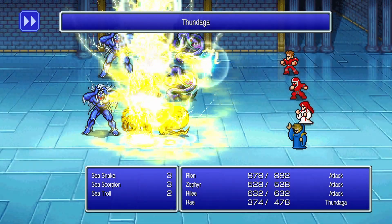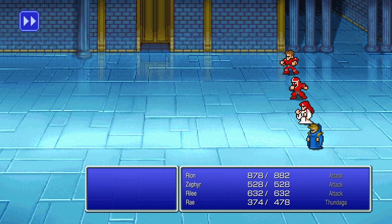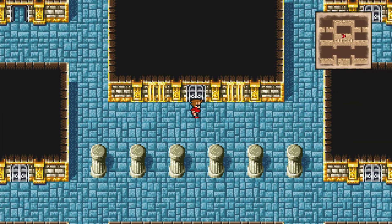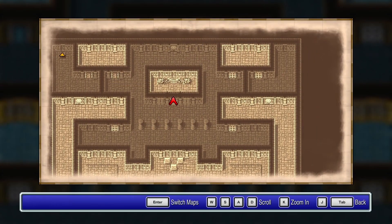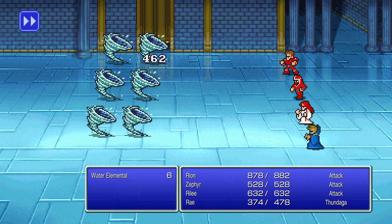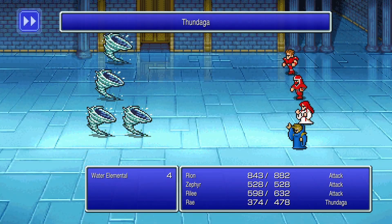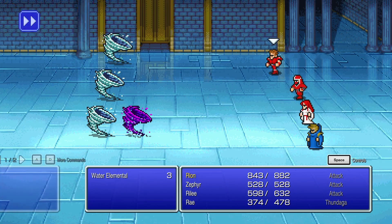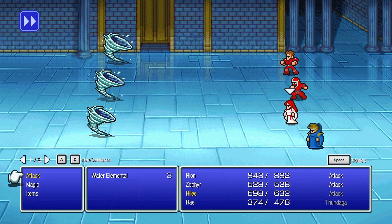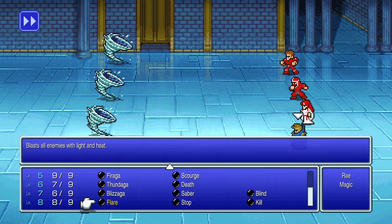So yeah, we have the Kraken down here somewhere. I'm completely fine with just auto-attacking and having the Black Wizard have Thundaga at the ready. But I think for this we're gonna go Thor's Hammer and Thundaga.